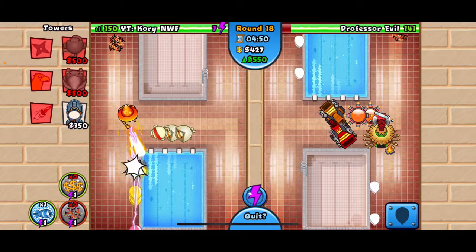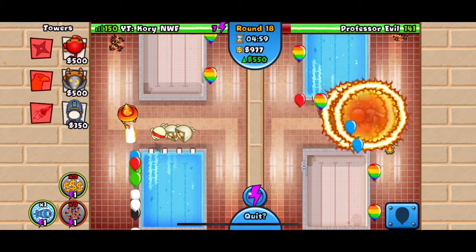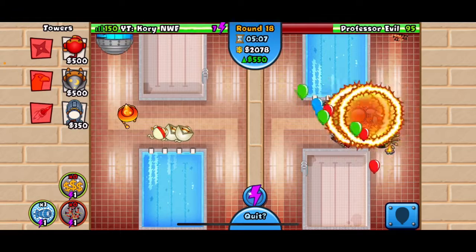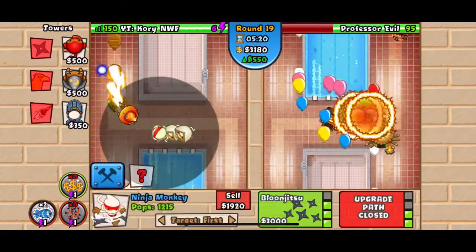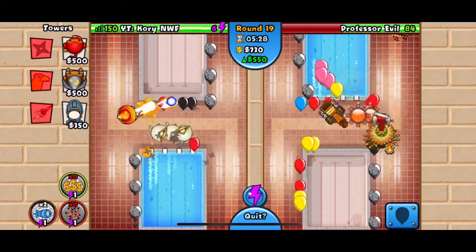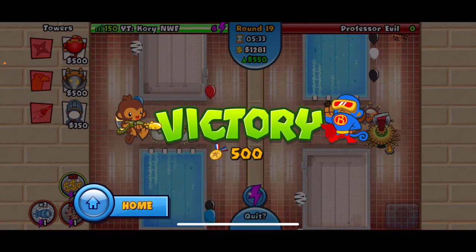As soon as we see the sign that says Beefy MOABs, we're going to hit the MOAB button, don't you know. Big Balloon Buster! And there you go — that looks like a no-lives-lost win against Professor Evil. Awesome, and that's how you get the W, boys. Thanks for watching, CoryNWF here, don't you know — zero lives, win against Professor Evil. Thanks, have a good day.